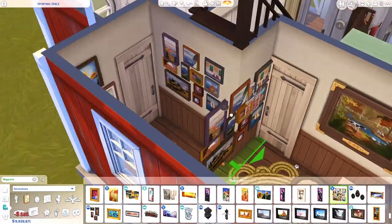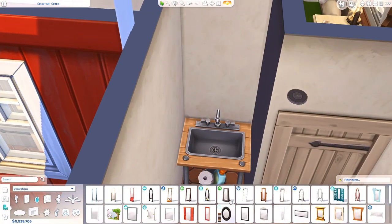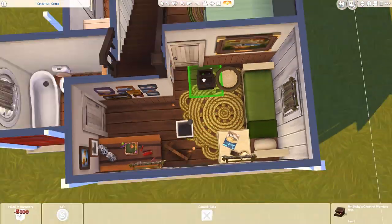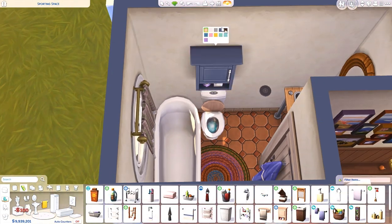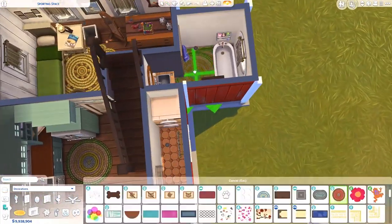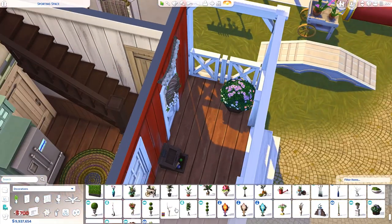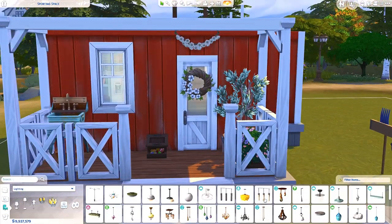I put some random paintings on the walls here and there in the bedroom. I feel like the sim that lives here kind of collects a few things — they're not a hoarder, so they don't have stuff lying everywhere, but like paintings. Maybe they're kind of in their 60s or 70s, and throughout the years they've been able to gather paintings from family and friends, or maybe they've made some themselves. I figured it would be cute and fitting for the theme if I put some paintings on every single wall in there.